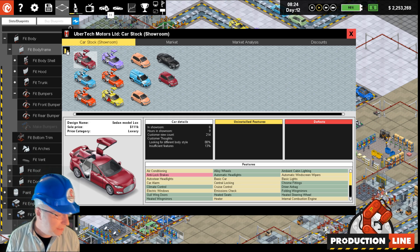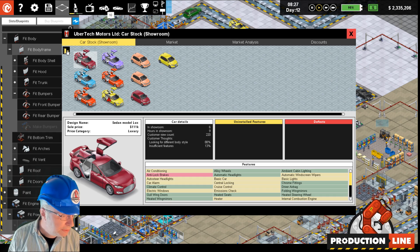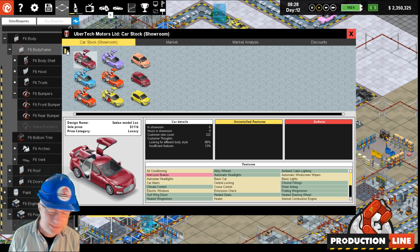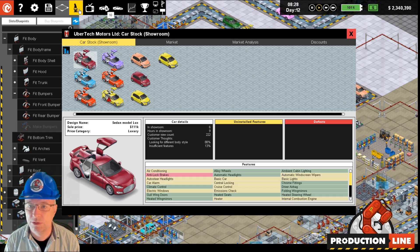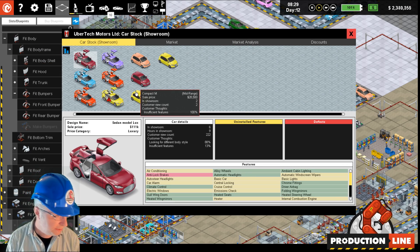Fixed wrong display of points per minute on the R&D screen for designs - that number was occasionally wrong under certain circumstances. It's correct now.